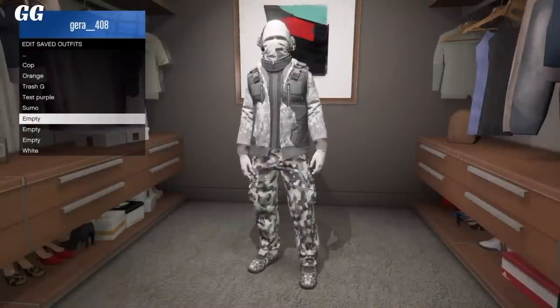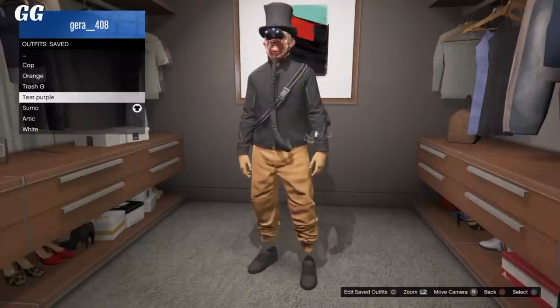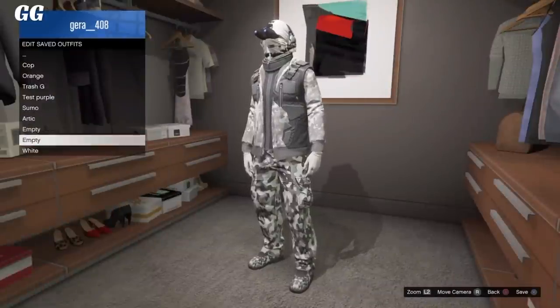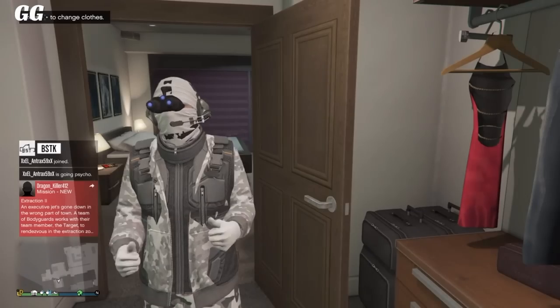Now we're going to add the glitch night vision goggles. Go to Saved Outfits and select the outfit that has the glitch night vision goggles. Hover over the rest of your outfits and you should notice it transfers to all of them. Simply select the outfit we're creating and resave it.